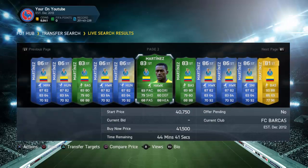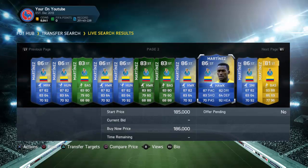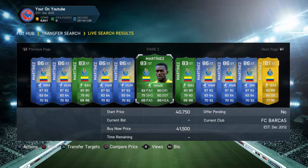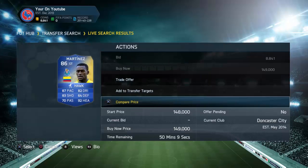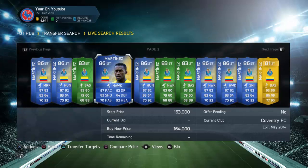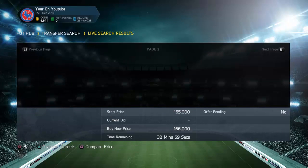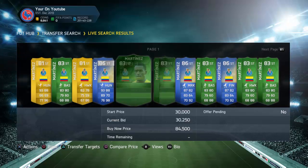His green card is going for about 40k now. Before Martinez had his green card, his Team of the Season was going for about 90k. And now after the green, because the green is lower rated, the Team of the Season card becomes more expensive — it forces up the market prices.